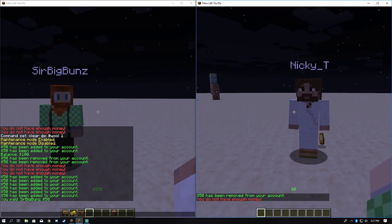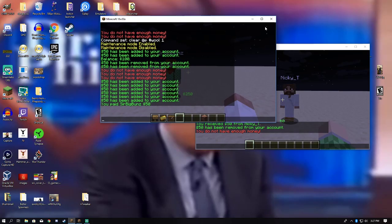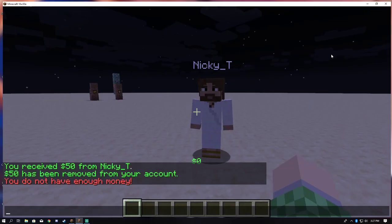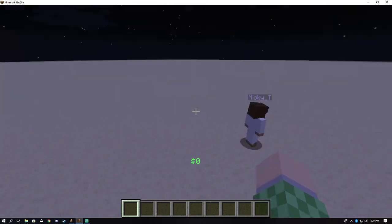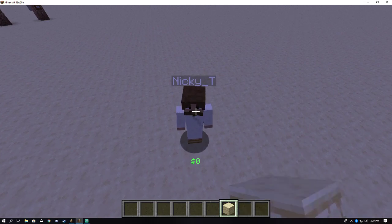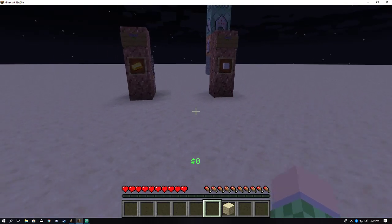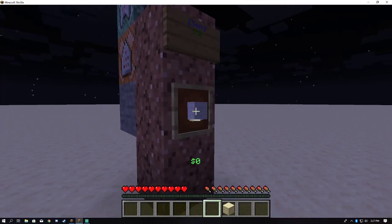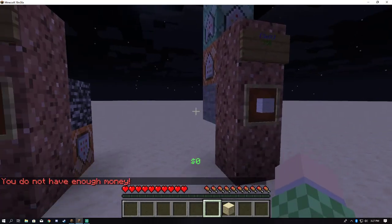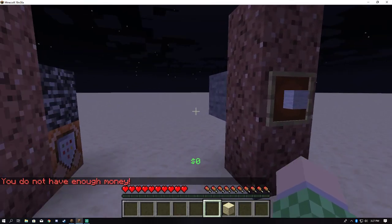It is fantastic — I am extremely proud of this because, as far as I know, there is no other datapack that actually does this. Also, a nice little feature: going to Survival here, nobody can break these item frames or take items out of them. The only way to destroy or remove shops is to remove the sign — that gets rid of the command blocks and everything.